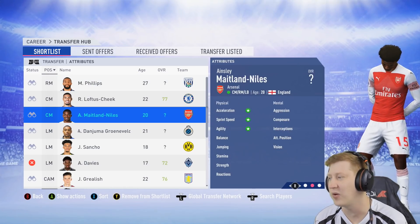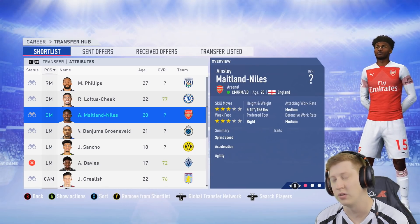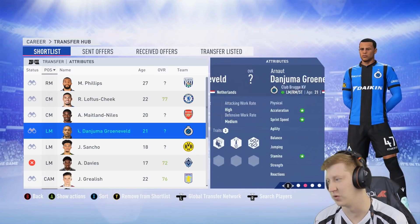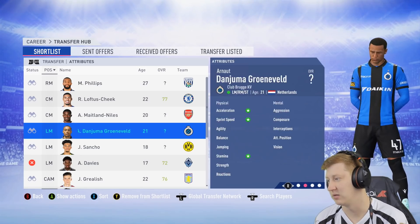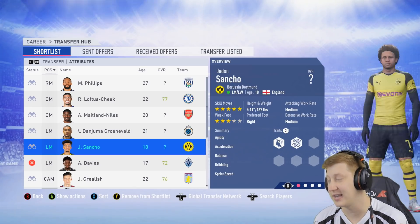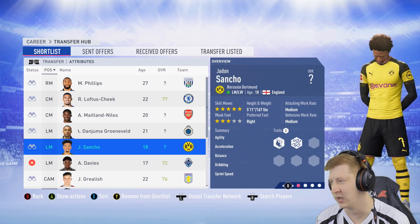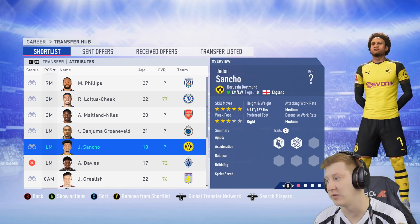We have Maitland Niles, who is listed as a centre mid but can play out wide, although I'm probably not going to sign him. We have Arno Danjuma Grunewald — I know nothing about him, but we'll see what he looks like: 5'10", 4-star skills, 4-star. Jadon Sancho is the obvious one — he's been breaking through into Borussia Dortmund's starting line-up more regularly in real life. He's got 5-star skills, 5'11", so he's the obvious candidate.